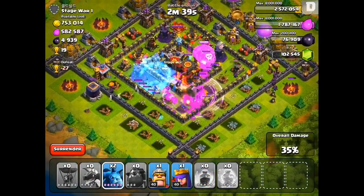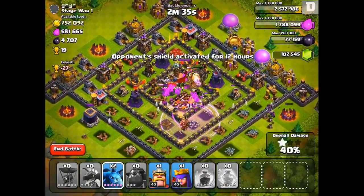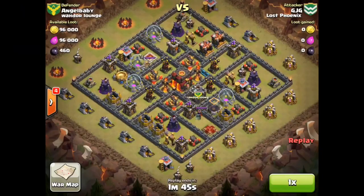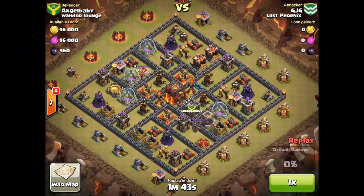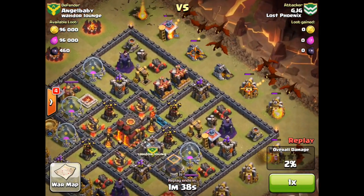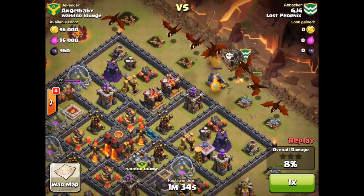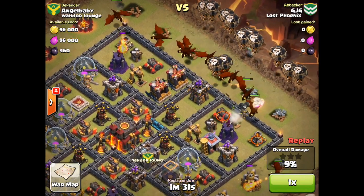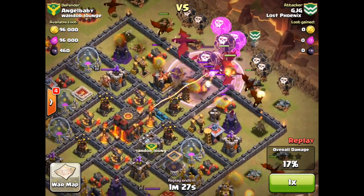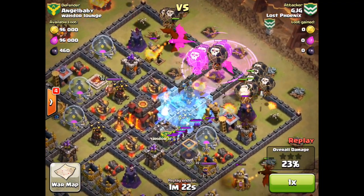The Lava Hound is truly going to be the golem of the skies, changing up air attacking and defending. I can't wait to see the strategies that you guys come up with. Here we look at a recent replay from GJG from Lost Phoenix — this is actually our current Clan War. A great air attack, very well done. But imagine how different this attack would have been had he dropped a couple of Lava Hounds there. Notice those top right two air defenses are right next to each other. The Lava Hounds go straight to those, distracting all of the structures in the area because they would move in first, helping those dragons become even more effective.